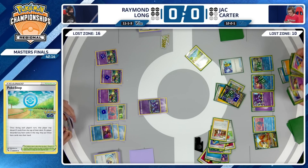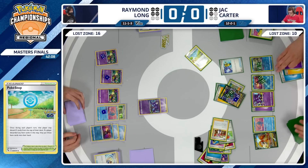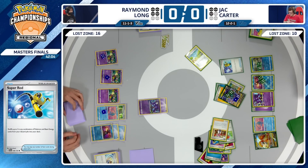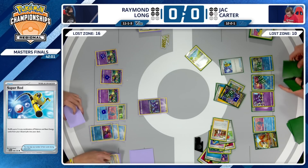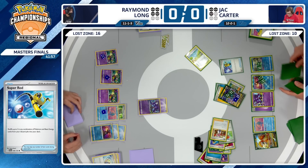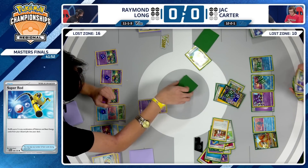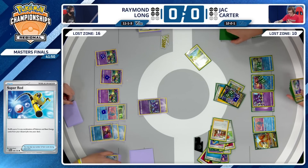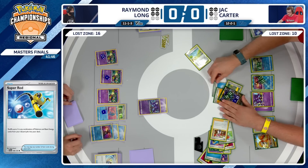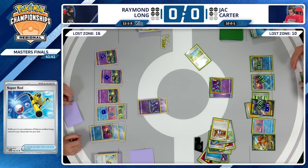Some recovery from Jack Carter — getting those Energy back out of the discard pile with Super Rod, shuffled back into the deck. Just putting three Energy cards back in, something to work for. Jack could go for the honorable play of trying to Dragonite V this turn and KO his own Pokemon, go out on his own terms. Unfortunately though, it doesn't quite work — Radiant Greninja has 100 damage on it, not 110.